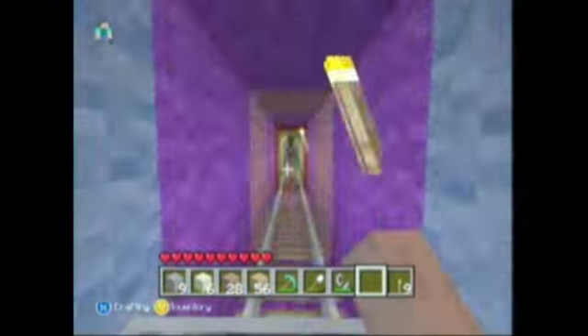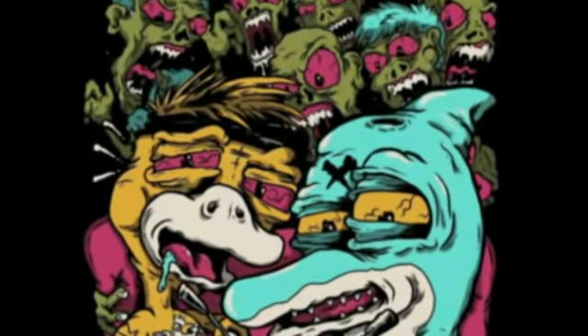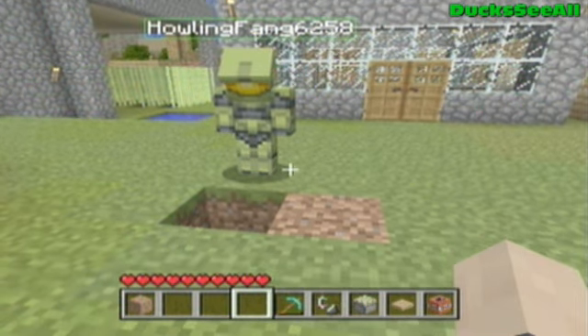Woah! Look at all the pretty colors — ducks can fly really fast in Minecraft! What's up guys? The Duck Opinion here, and today I learned how to do this see-through-the-world x-ray glitch.